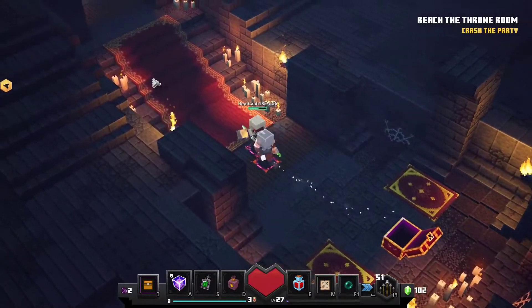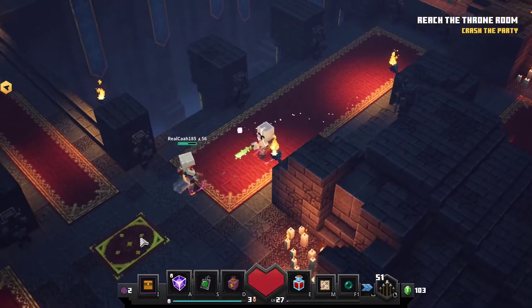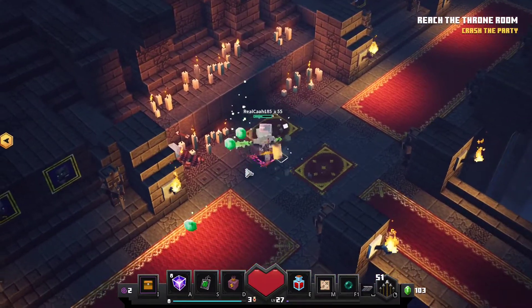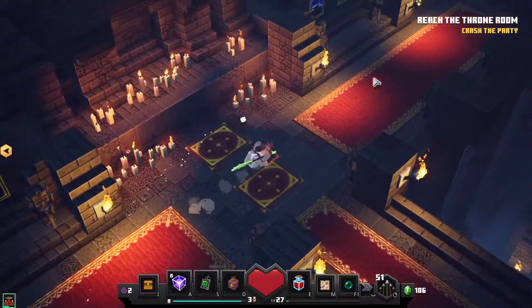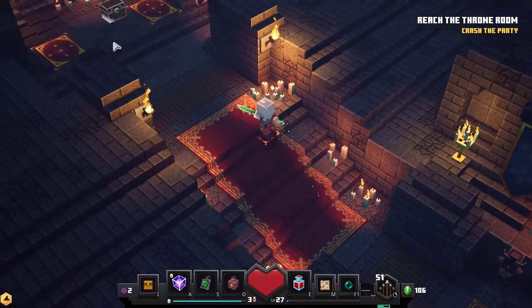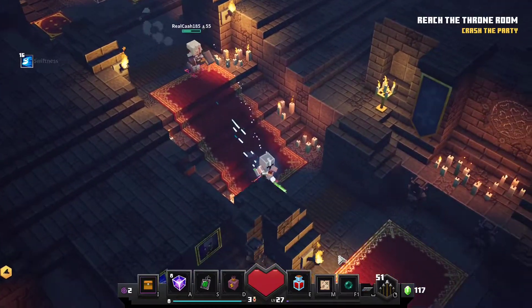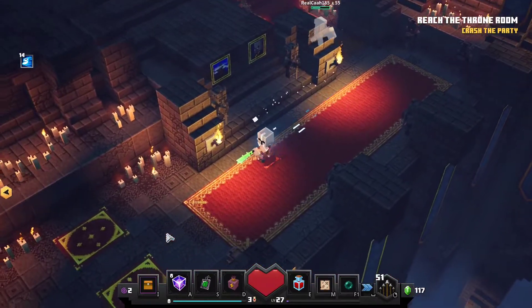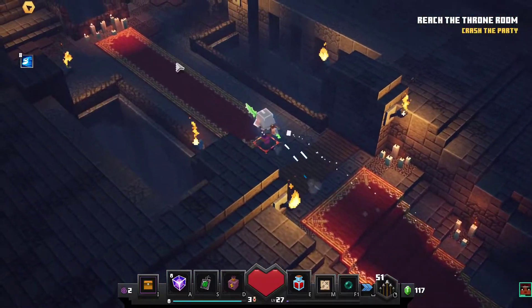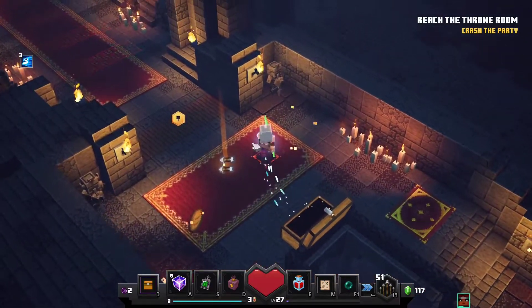Oh! Hey guys! Where did everybody go? Chest. Just emeralds for me. A swiftness potion. You got the boots? No, just a swiftness potion. Oh okay. I mean, I have gotten the boots many times. I've never gotten the boots.